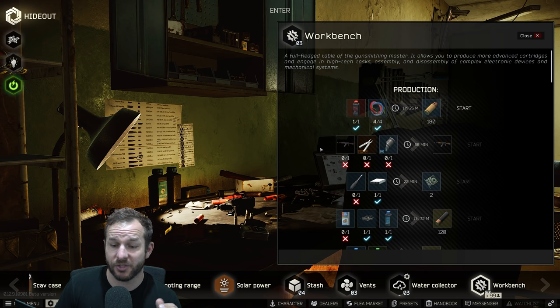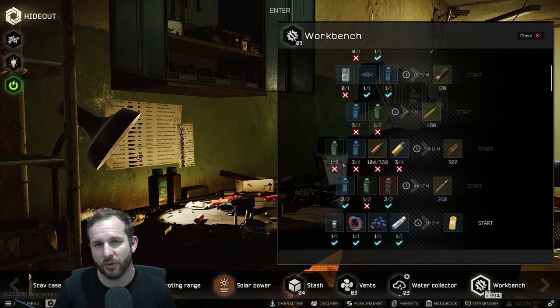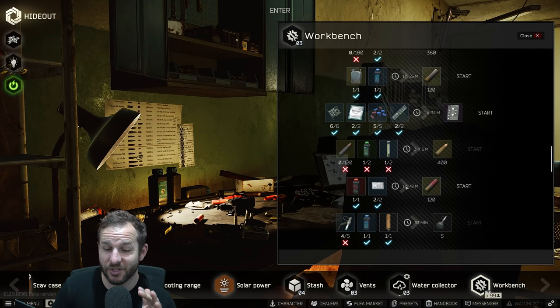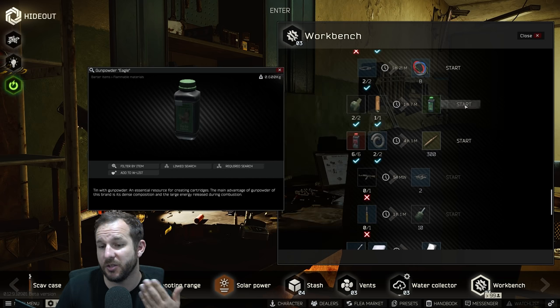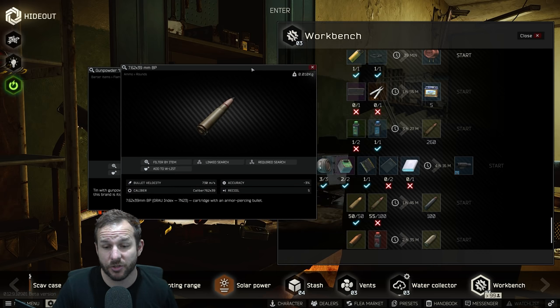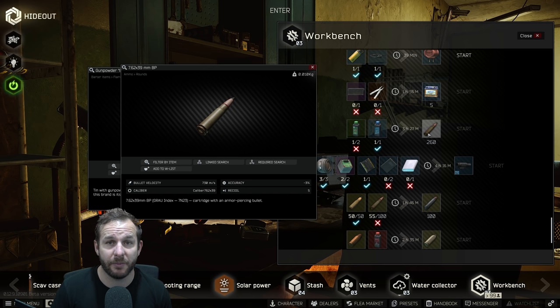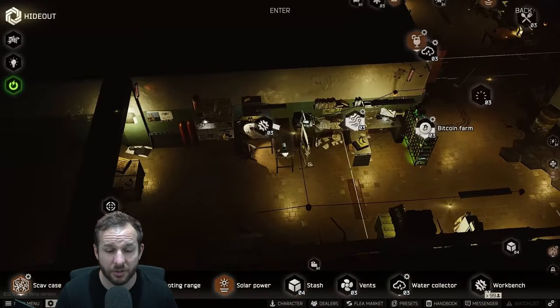The workbench — you can do a lot of crafts here that will make you a lot of money. The easiest craft you can do is the green gunpowder. You go to Peacekeeper, buy the M67 grenades, then go to Prapor, buy the smoke grenades, and then you make green gunpowder. The other one I do is the 7.62x39 BP ammunition. I use the green gunpowder I craft and buy blue ones to fill the gap — that gives me an unlimited supply of BP ammunition running 24/7. Do note that you need the generator on to use the workbench.